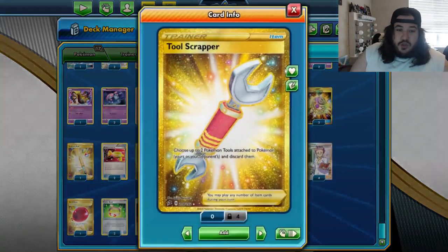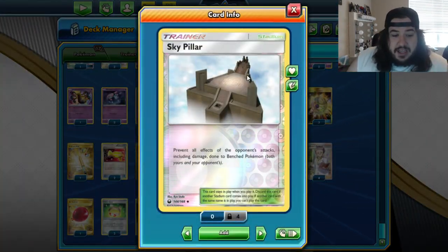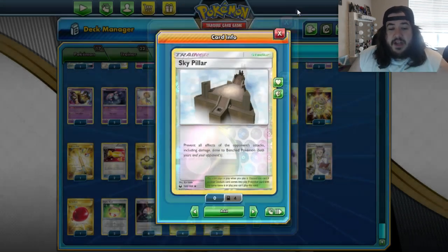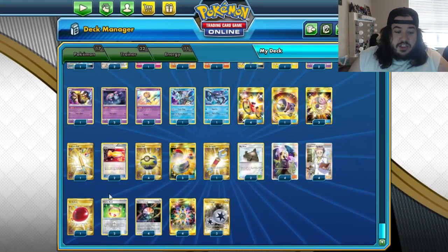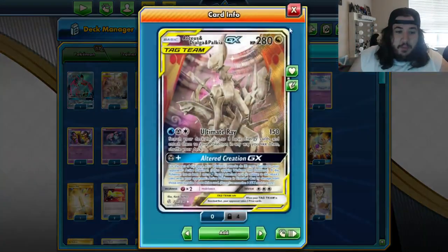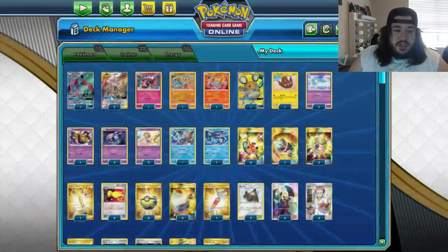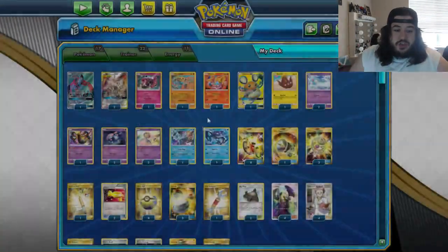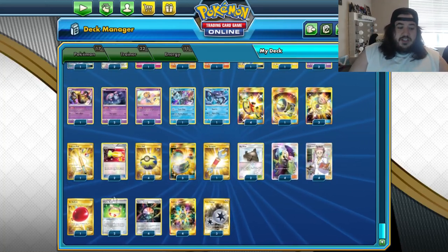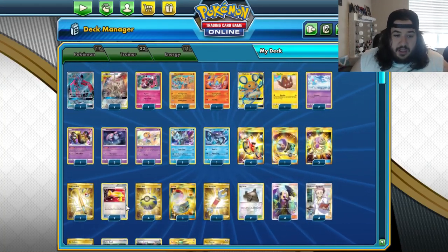Tool Scrapper gets rid of Tool Guards. There's Sky Pillar, which prevents all effects of your opponent's attacks including damage done to bench Pokémon, so you can protect your babies. Four Cynthia for a Professor's Research. There's one Air Balloon, giving two less retreat cost, which can help with the Arceus Dialga Palkia — giving all these guys pretty much free retreat, even Ewos Hall, which is good. Two Vitality Band, and I think this is where the numbers start mattering a lot more.